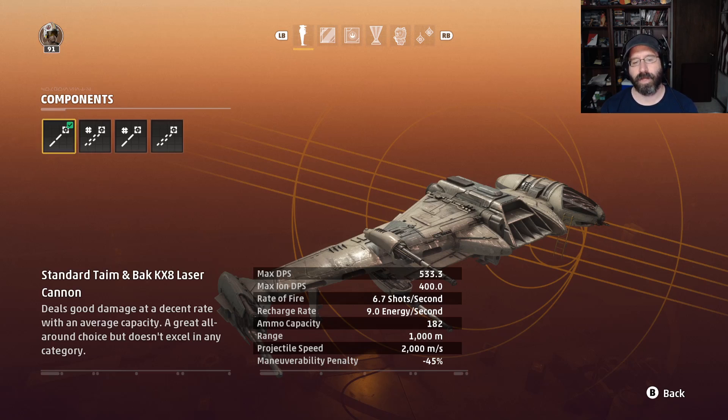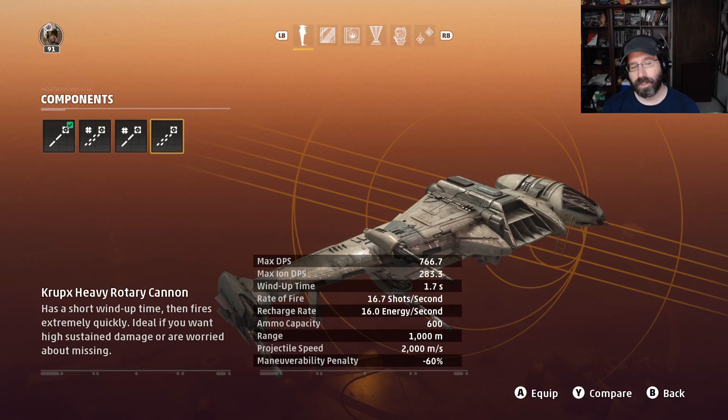The standard laser cannon also doesn't have the maneuverability penalty that hurts tracking. The ion DPS is good against capital ships to either disable systems or take down their shields. The combined DPS and ion DPS is pretty good. Nothing wrong with the heavy rotary cannon, especially if you're going after a capital ship or frigates where the shields are already down, and you have time to get that wind-up going.